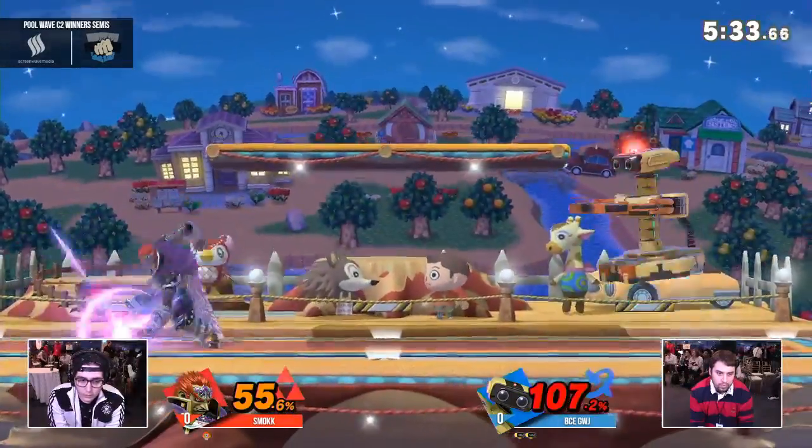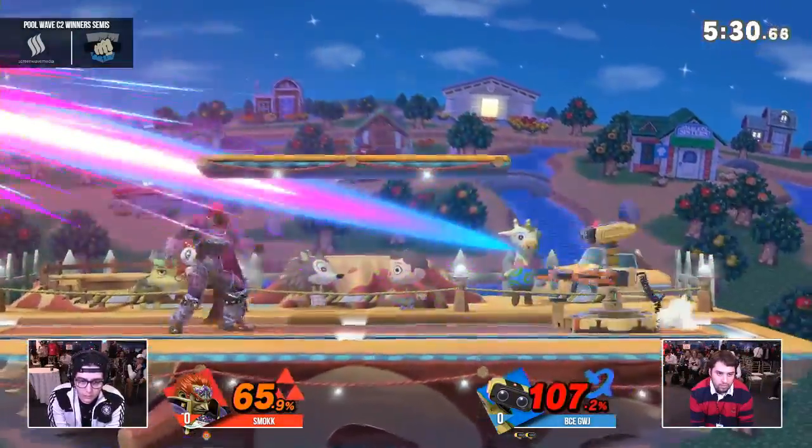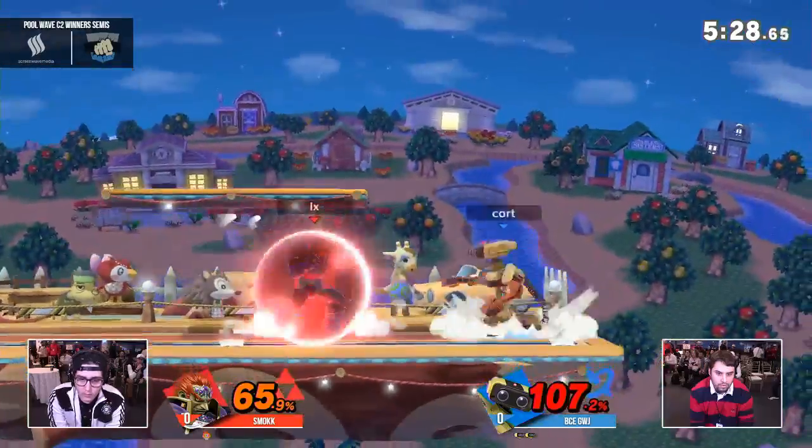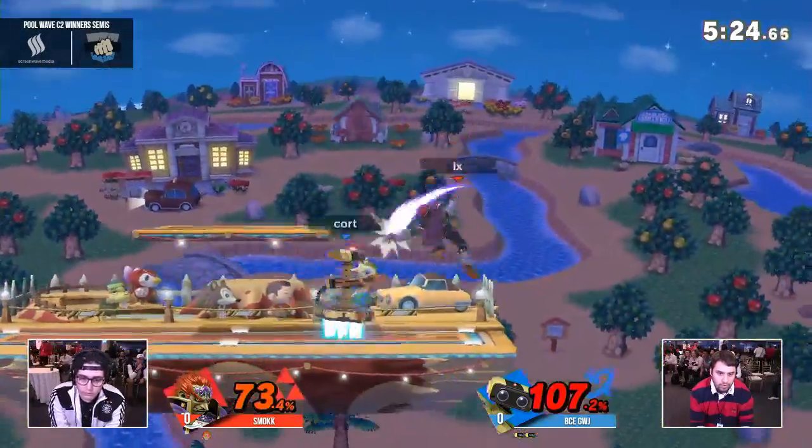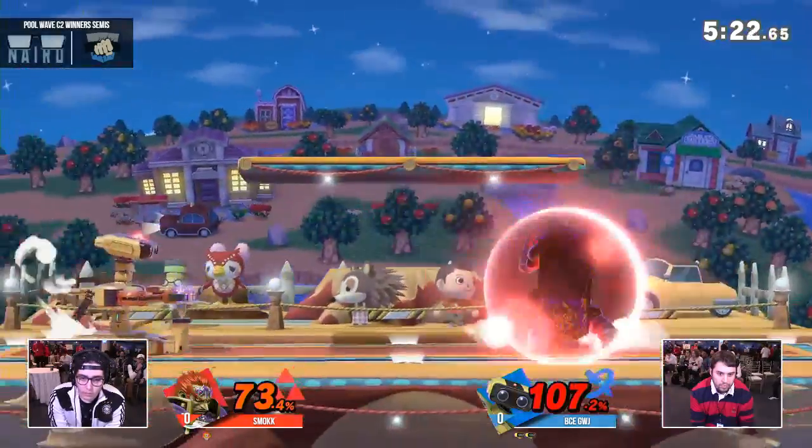Rob mains, though, notorious for not hitting techs — at least in Smash 4. Looks like that Seri-type is not stopping anytime soon. Look at Nair, dude, that's so scary. It covers so much area right in front of Ganon. Forward air — such a good defensive tool from Rob. Very quick, a lot of reach on it.